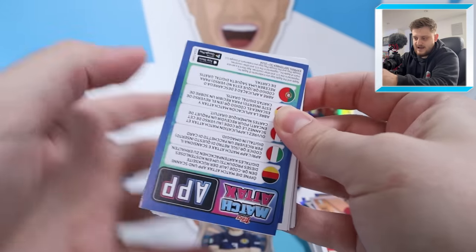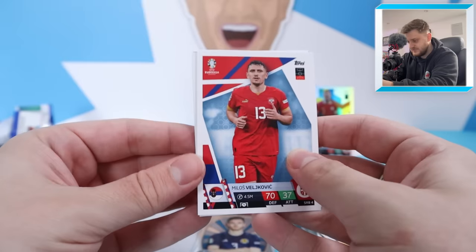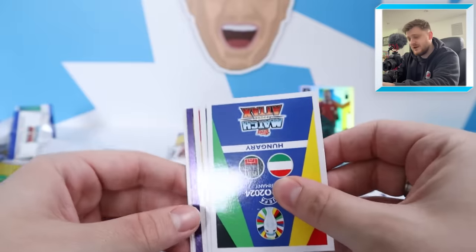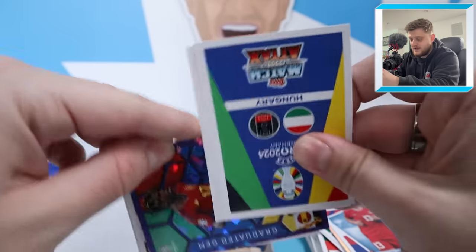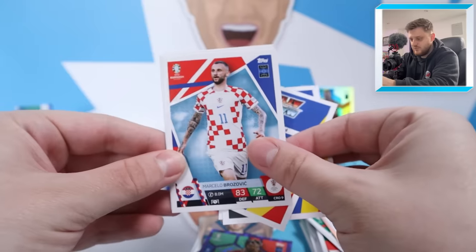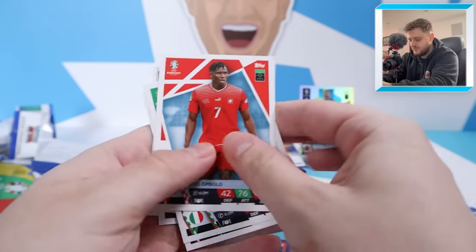Next pack — come on, give us that Chrome Career Celebration SUU card. We've got Veltjkovic and another parallel, graduated gem Nico Williams this time. Then we have Brozovic, Gnanto, and Brill Mbolo again — back-to-back packs.